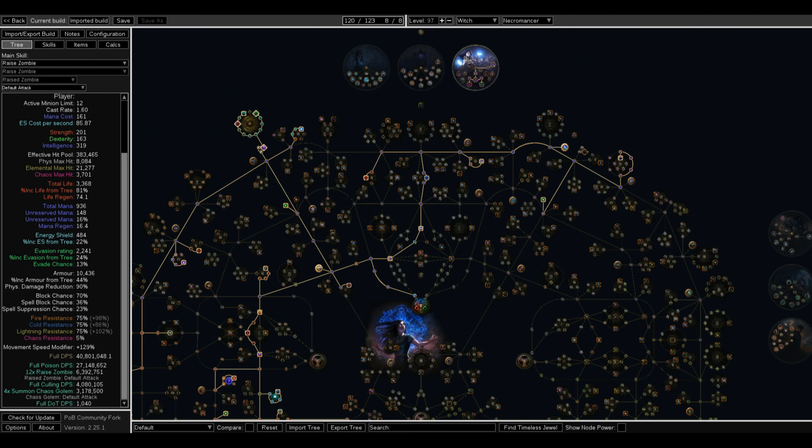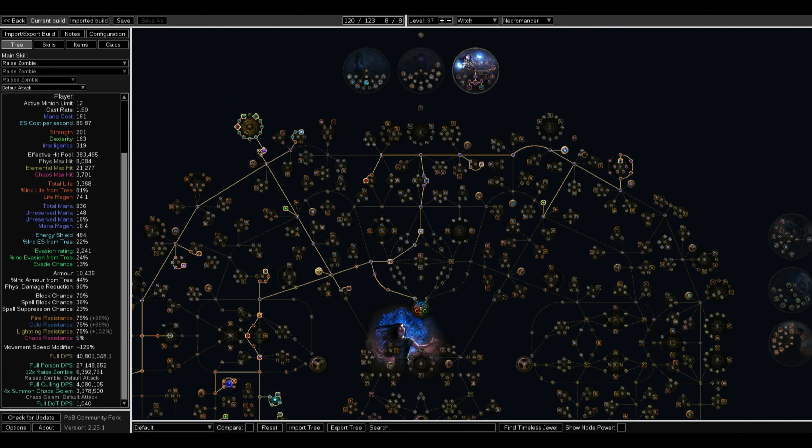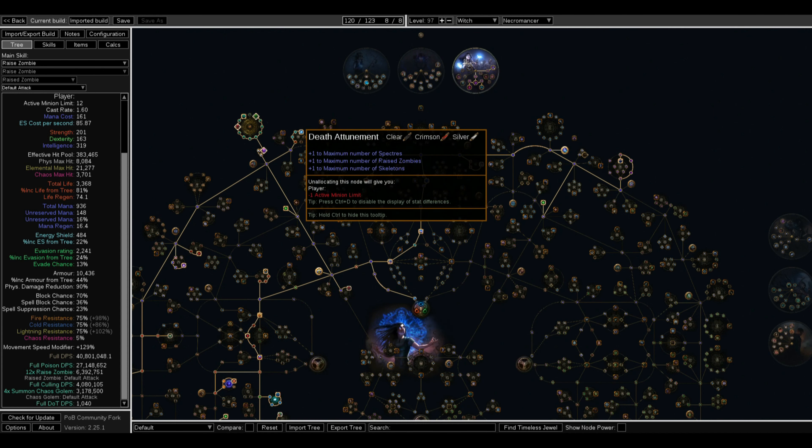My first ability to go for is Lord of the Dead to increase my Raise Zombies and Skeletons. Then I get Death Attunement to increase my Raise Zombies, Skeletons, and Specters. The Specters you're going to be using on this build are Chieftains from Act 2 — you can look them up — and they give you Frenzy Charges, which increases your minion damage a lot.